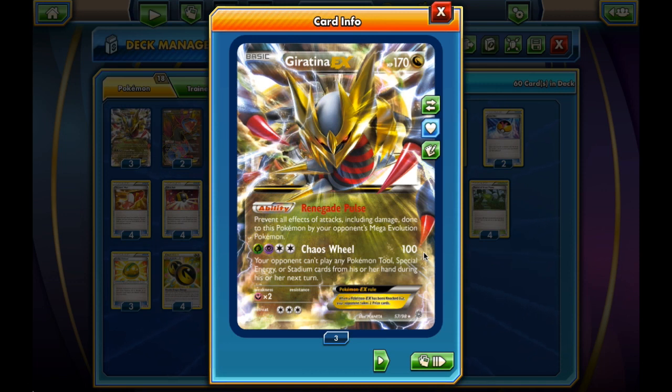Chaos Wheel is an attack that costs a lot of energy — four total, two of them colored. Hopefully you can get the Double Dragon Energy and the Double Colorless Energy in there with just a couple of energy attachments and deal 100 damage, which will two-hit KO pretty much all EXs. If the opponent has a Mega, that's not enough, but Renegade Pulse will make it really hard for opponents to play Mega Pokemon against Giratina EX.